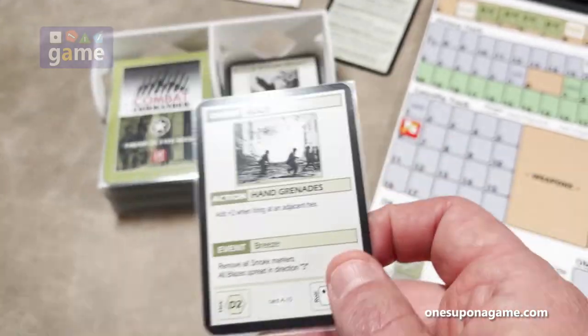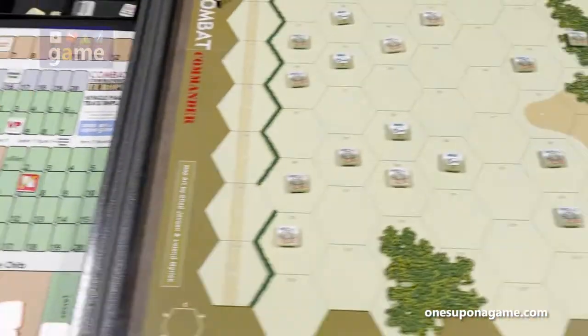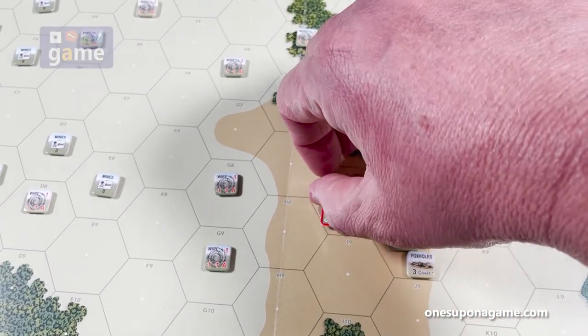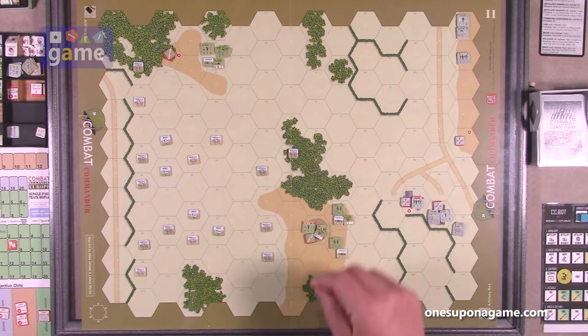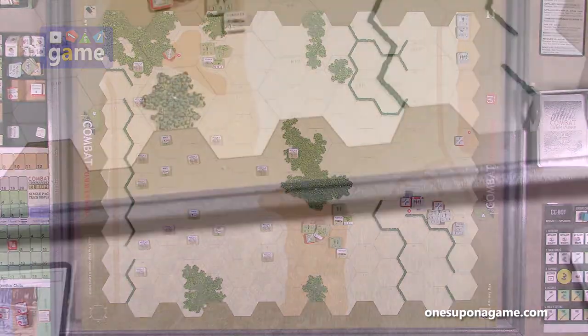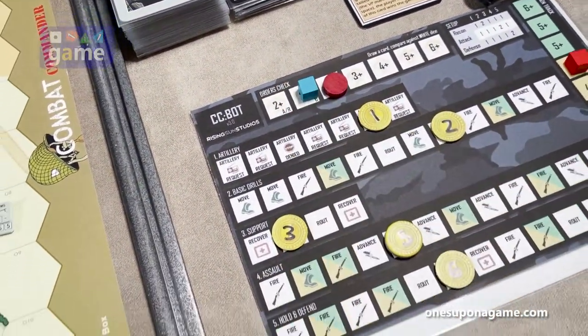First we have an event — Breeze: remove all smoke markers and blazes spread in direction three. We have no smoke markers or blaze. So with a fifteen he got hit. Sergeant White has been broken — that worked out well for the Germans, taking out a leader.